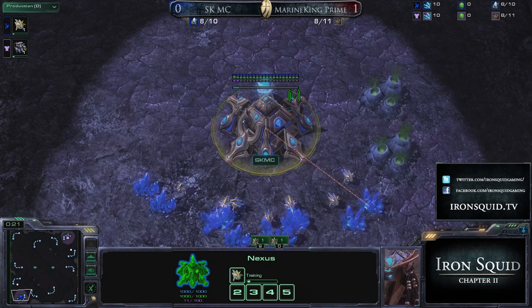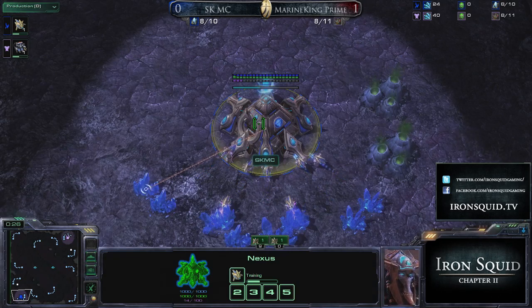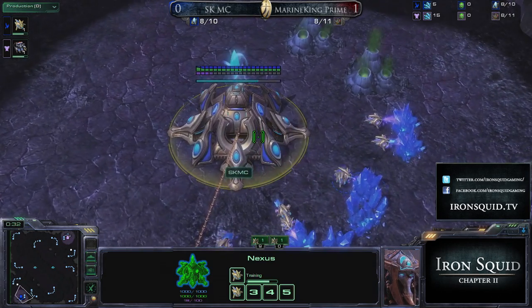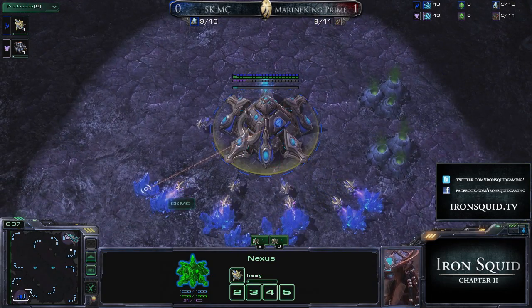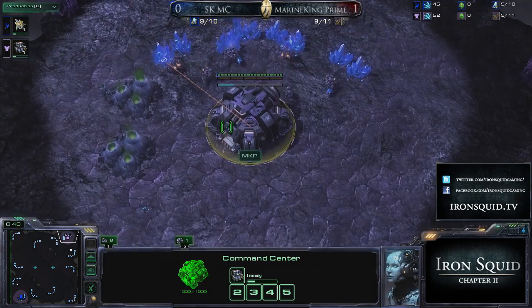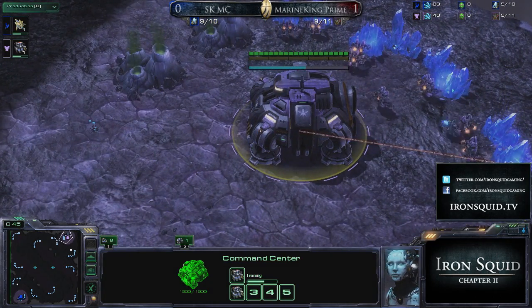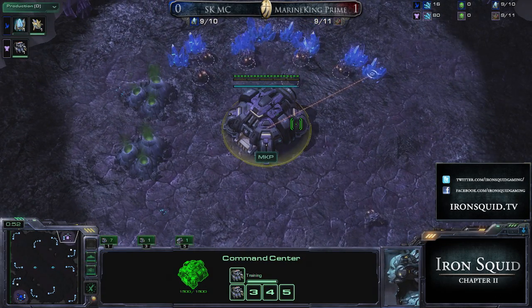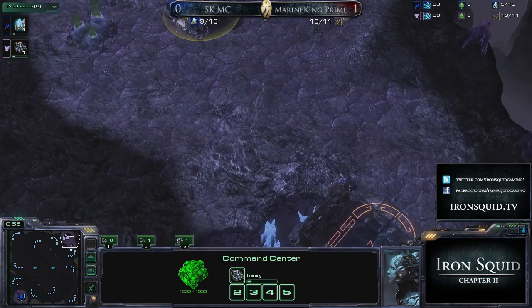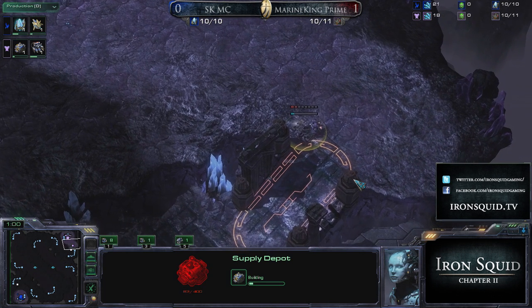Our player to the bottom left - I don't know if he caught that. MC attacked his nexus with his probes by mistake for just a second at the beginning of the game. A little weird, but everything looks okay. Spawning up to the top right-hand corner, our pink Terran - currently one game up - goes by the name of MKP. This is game number two; first player to take three wins goes to Paris. MKP takes the lead.